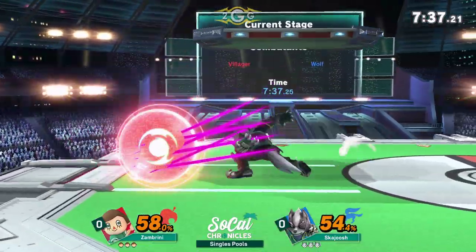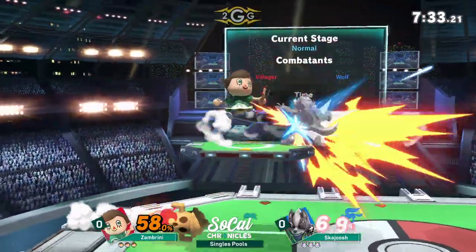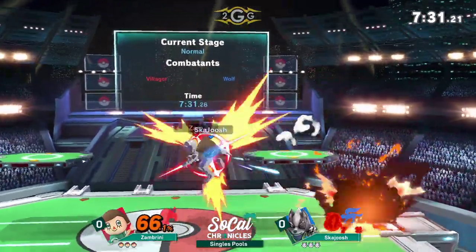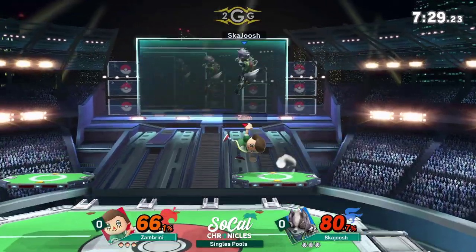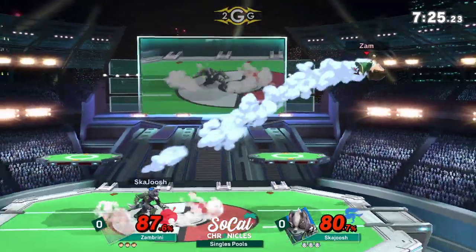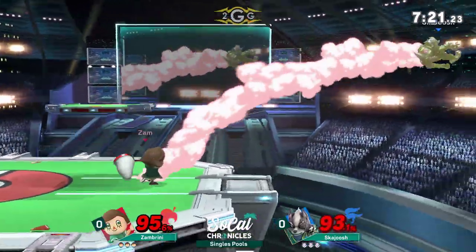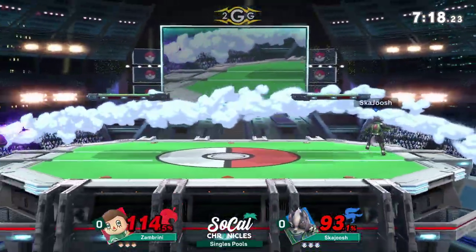Yeah, like that. He'll do things like that at disadvantage, and that's really where his downfall happens to be. Zambrini, I also think, is a pretty decent mid-level player. I don't know his strengths or weaknesses in particular. Me neither, I haven't really seen him in this game. I think these guys are pretty similar in skill level, and so far the game's pretty even.